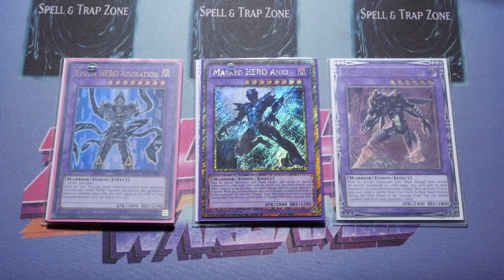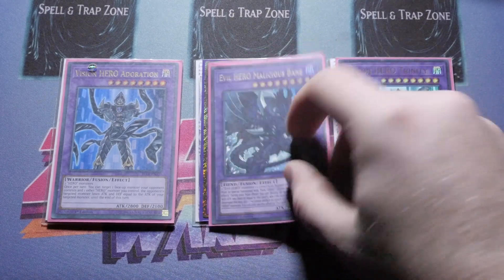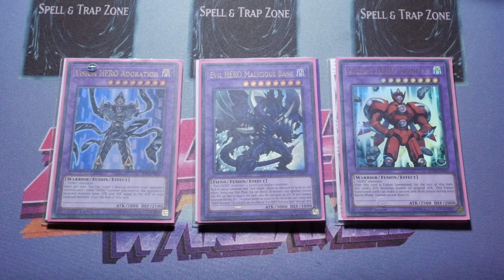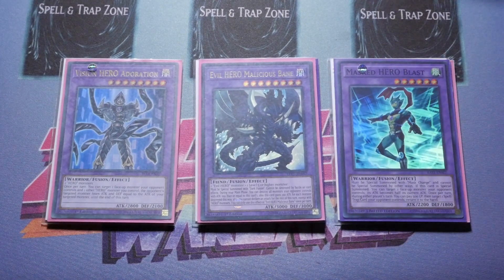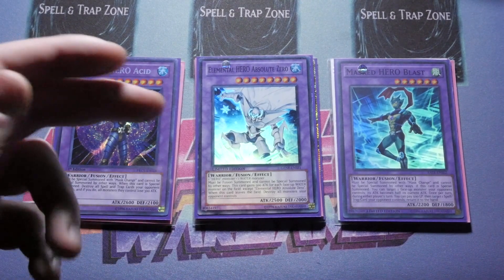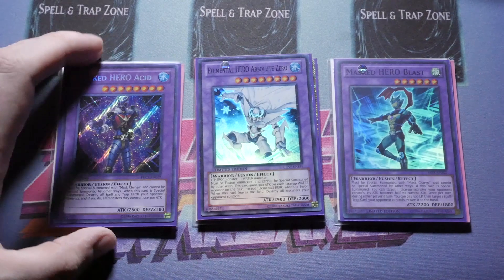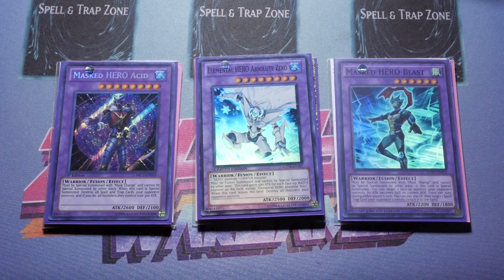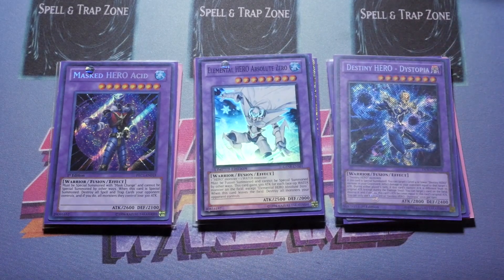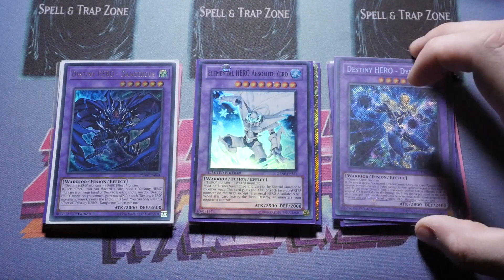We play one Adoration as a more generic option in case you have two Heroes with the same attribute — it can become a second Sunriser or second Link 2. One Anki to push the Mask Change game, one Vision Hero Trinity, and one Evil Hero Malicious Bane as your game pusher. We also have Master Hero Blast off Stratus, Elemental Hero Absolute Zero — very important and powerful — which triggers into Acid via Mass Change to nuke your opponent's back row and front row. We play one Destiny Hero Dystopia and one Destiny Hero Dangerous.